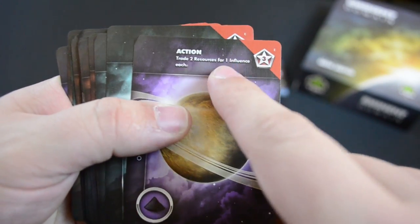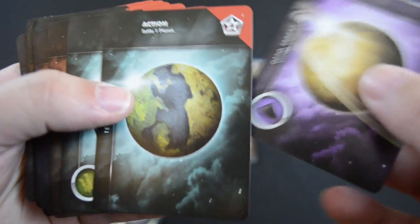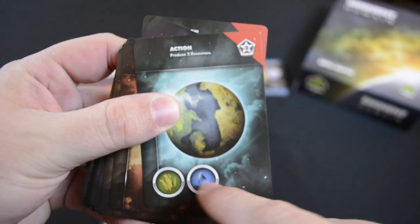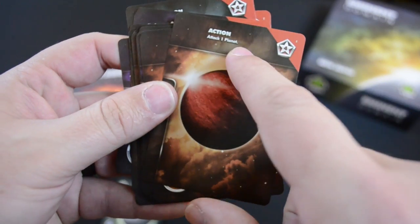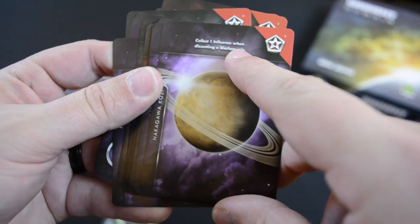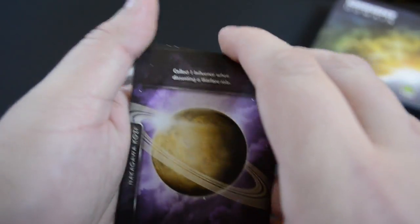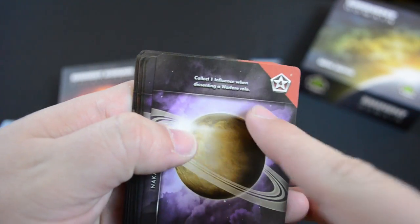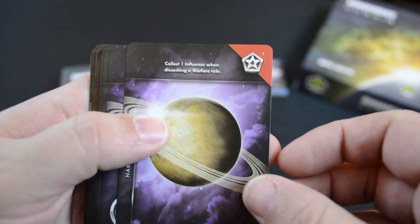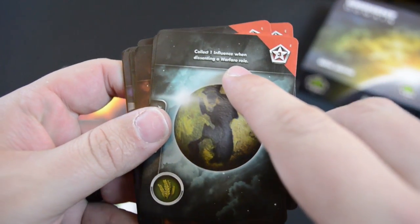Some planets are actually going to have an action here. So you can use this action during your action phase in order to do something. For instance, trade two resources for one influence each, or settle one planet, or produce two resources. With a planet like this, it's got two already — this is a very powerful one. You can also attack one planet, draw two cards, or collect one influence when dissenting in a warfare role. So if my enemy declares warfare as their role and I decide to dissent and not follow, I'll get one influence for doing so.